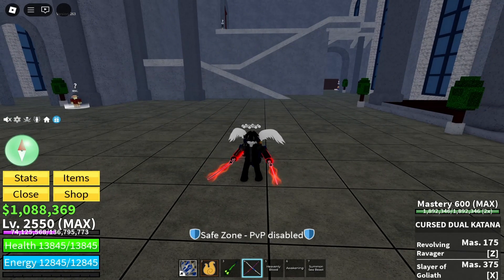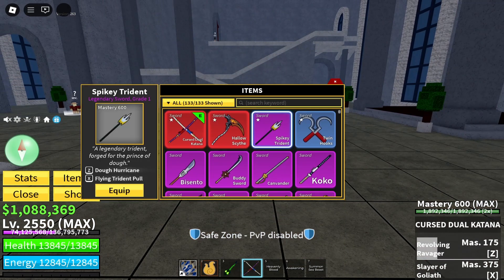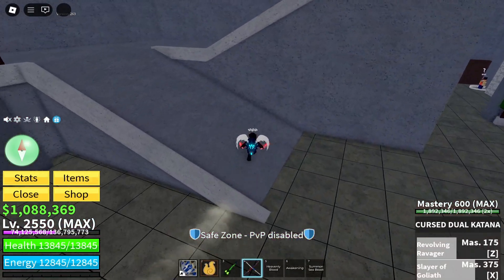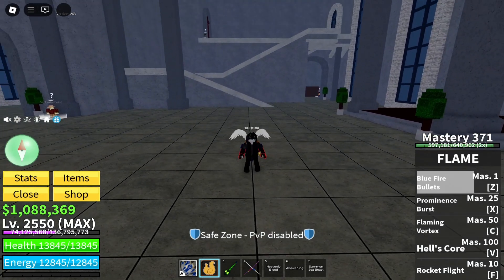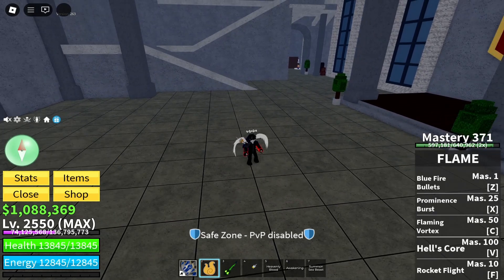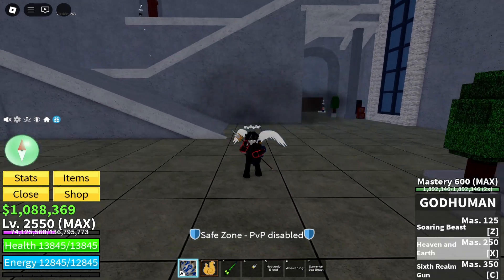When you have a fruit build, the purpose of the sword is to use it as a way to stun them. One CDK move stuns people if you hold it down, but it has a short cooldown and does little damage, so you don't really set yourself up for more damage or melee attacks. For a flame combo instead, you'd want to use Spiky Trident — you can hit them with Hell's Core right off the bat, then Flaming Vortex, then grab the person and dash into them.